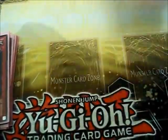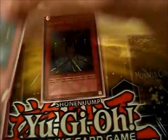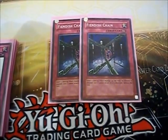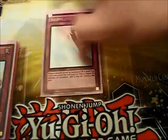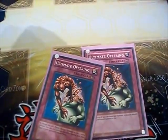Afterwards, we've got our traps. I'm running 2 Compulsory Evacuation Device — chainable removal. Phoenix Wing Wind Blast returns monsters from an effect negation that, more importantly, keeps a big monster in place where they cannot attack, because this deck doesn't really like big monsters. Then you've got the Solemn Brigade, pretty straightforward there. And double Torrential Tribute to reset the field. And then this deck's namesake, Ultimate Offering.